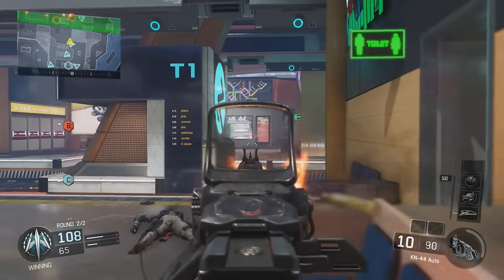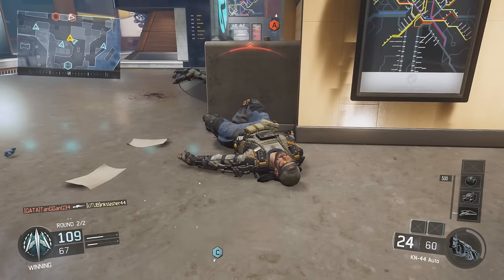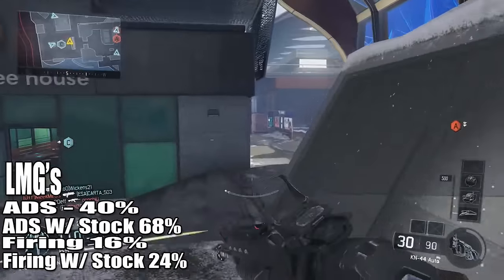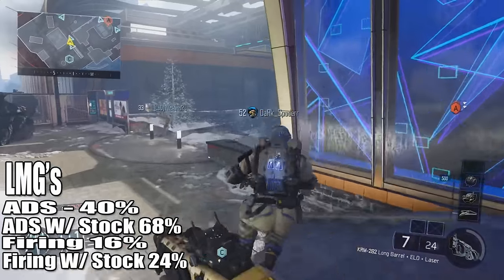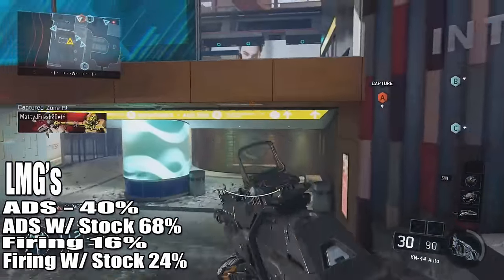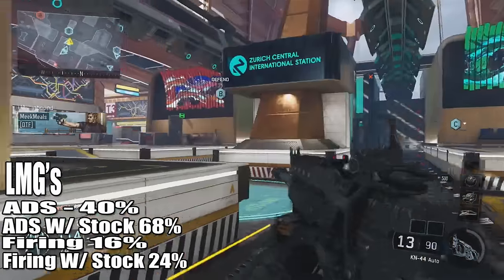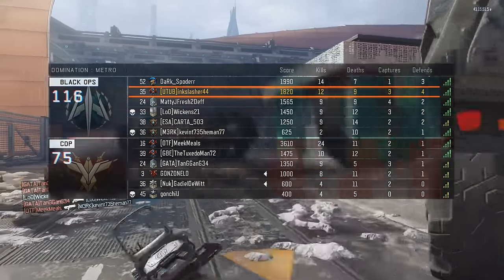Up next is LMGs. LMGs are a little bit different because the stats change based on the individual weapon rather than just the class. Generally for LMGs: when aiming down sights, you move at 40% speed, with stock up to 68% — same as assault rifles. While firing, you move at 16% speed; with stock that goes up to 24%. So it's a little bit worse on LMGs since you move slower while firing, but that's fair given you have more bullets in a magazine.